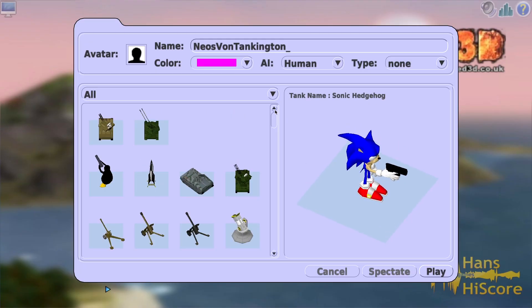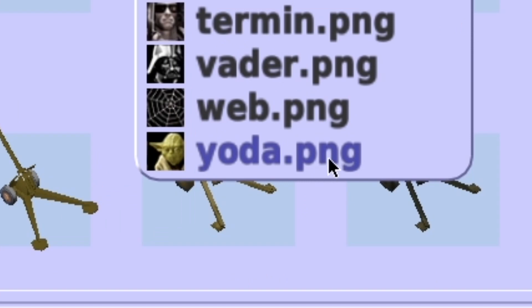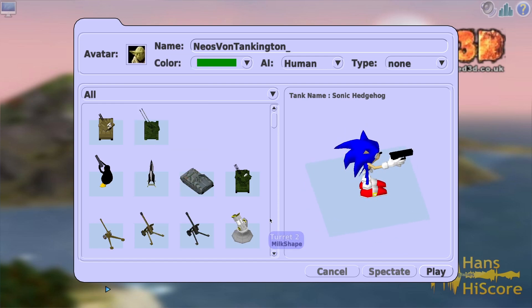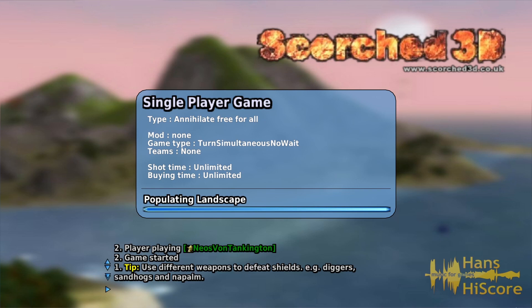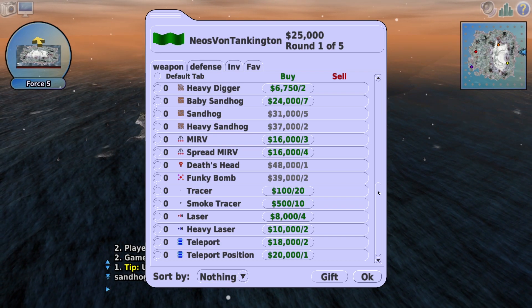Should we play as Sonic with a gun? Sure, we will play as Sonic with a gun. Color's gonna be green, type none, human, cool avatar. We could be Yoda, baby fish lips... sure, we'll play as Yoda who is controlling Sonic with a gun. And that's how we do it I guess. And onward we go - it's starting a fake server.